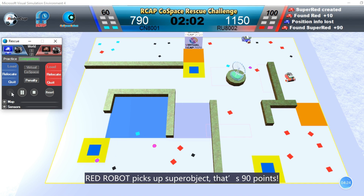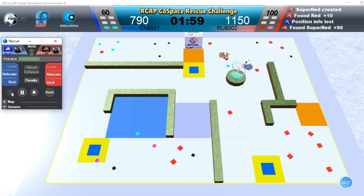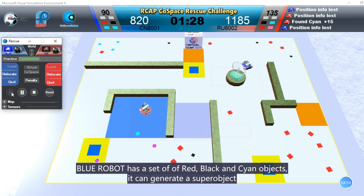Red robot picks up a super object — that is 90 points. With a combination of red, black, and cyan objects deposited together, it can generate a super object.